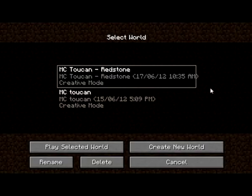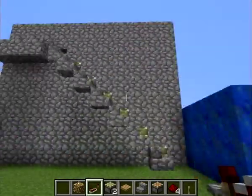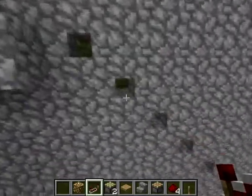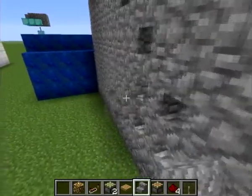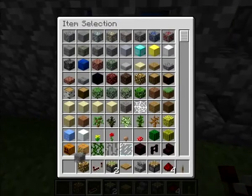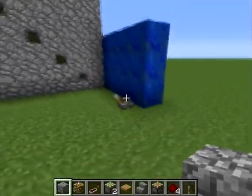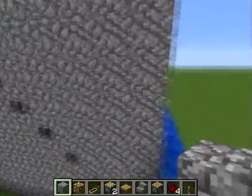Welcome back to part two of this redstone tutorial. Here we've got my secret staircase — I'll show you how it works. Just click the switch and a staircase pops out. You can actually make the whole wall out of stairs so it looks natural, with holes everywhere and then make them pop out. In videos I've watched, people just have an ordinary staircase with half-quarter squares sticking out, and it's obvious they're stairs — but it's still pretty cool.